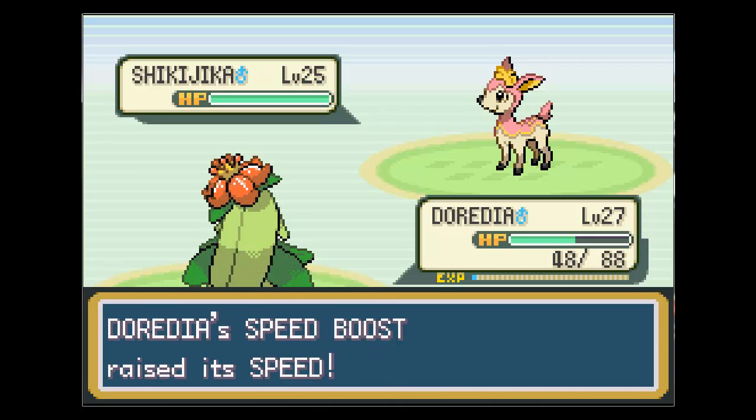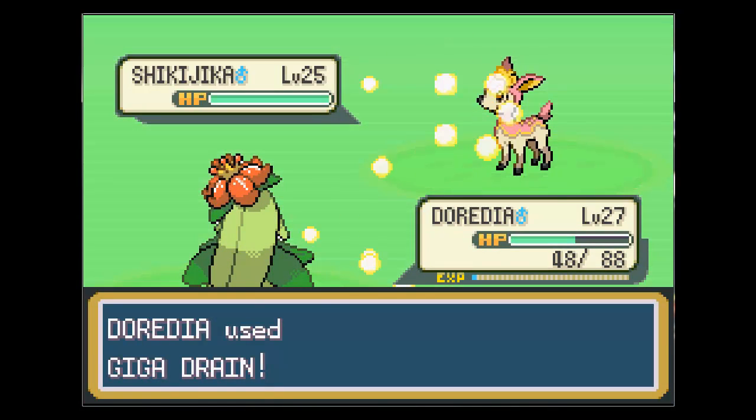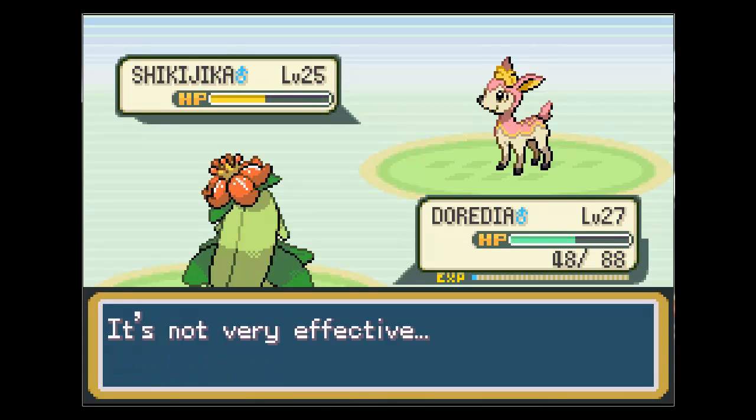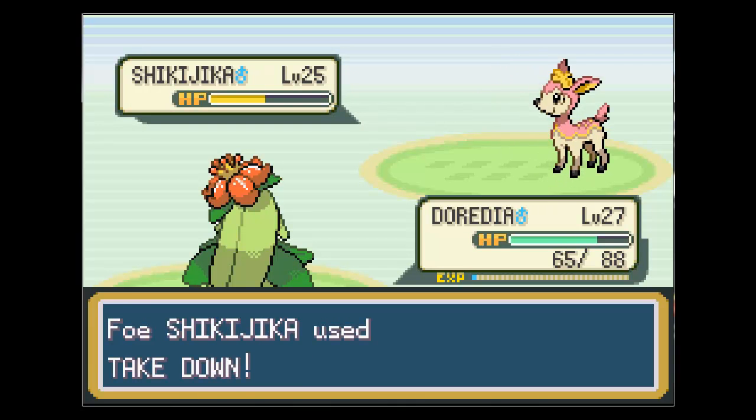This is one of the Pokemon that you can find in the grass. I don't know what it's called in here - it's like Deering or something like that. And the evolved form I actually really like. Looks mad cool. And there aren't any seasons in this game, but depending on the season it changes colors.